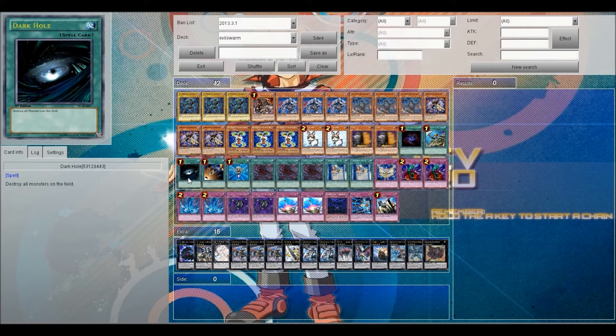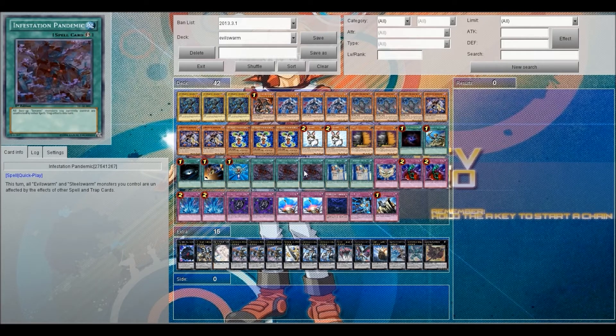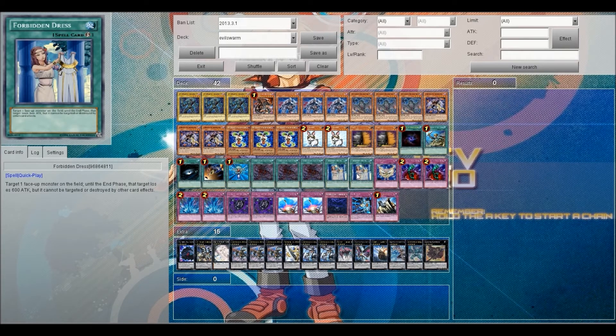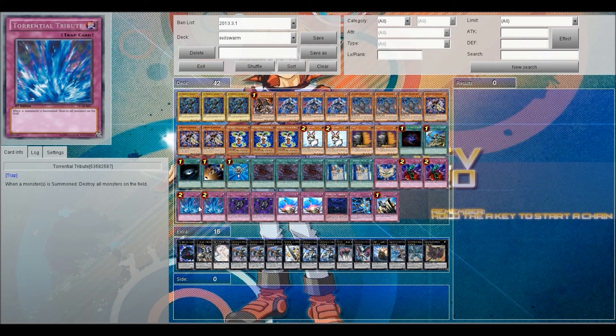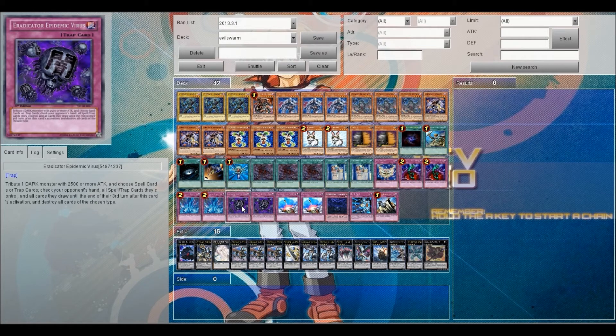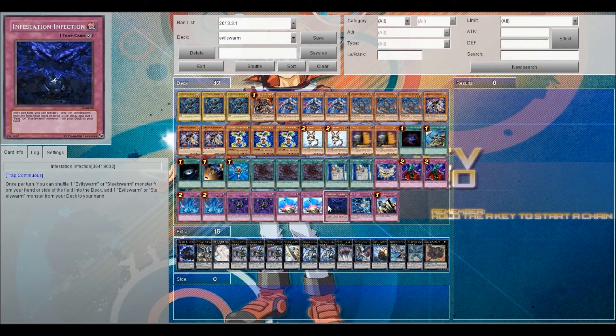For the spells: one Allure of Darkness, one Reinforcement of the Army, one Dark Hole, one Card Destruction, one Monster Reborn, three Infestation Pandemic, and two Forbidden Dress. For the traps: two Bottomless Trap Holes, two Torrential Tributes, two Eradicator Epidemic Viruses, two Compulsory Evacuation Devices, one Infestation Infection, one XYZ Reborn.